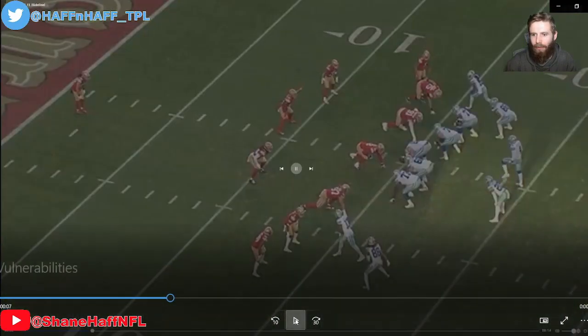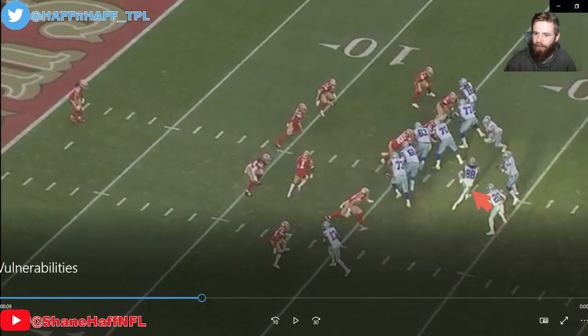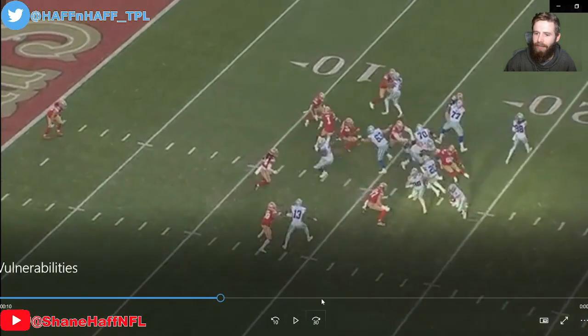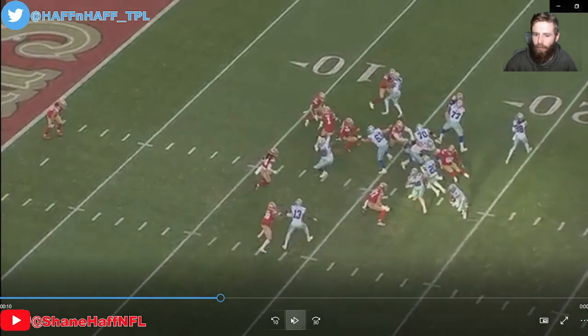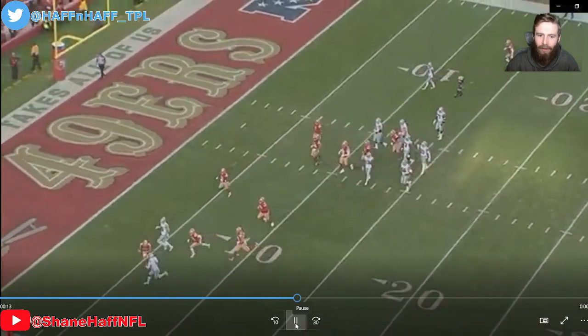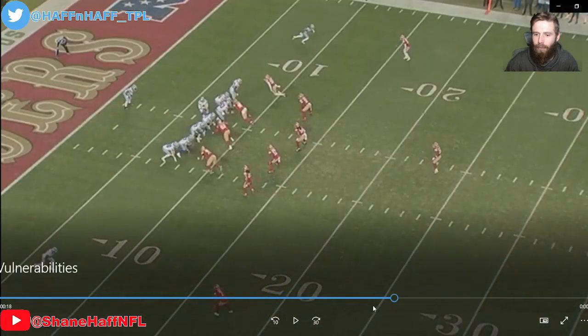Now let's look at another one down in the red zone. This time Dak will keep the ball. They're going to motion CeeDee Lamb across the formation, and a corner is going to follow with him. We get that motion, then a zone read right here. We've got the tight end coming across the formation, reading out this guy — he's going to dive down on Zeke, so we pull it out. We've got a lead blocker coming around the edge and Dak's got room to run. This is exactly the look the Eagles want, and I find it hard to believe Jalen Hurts isn't getting into the end zone on that one. There are going to be opportunities in the QB running game.